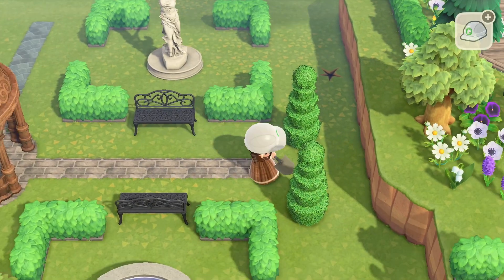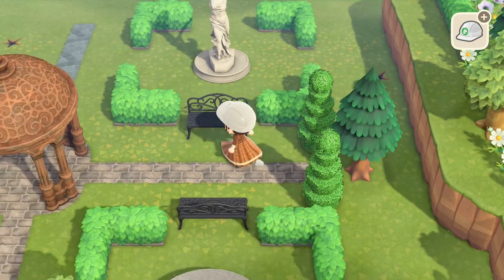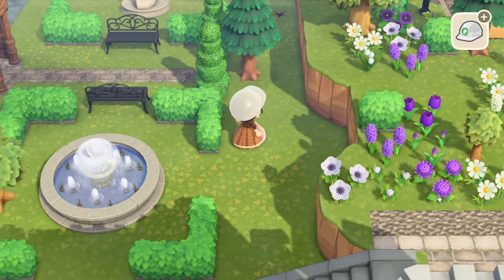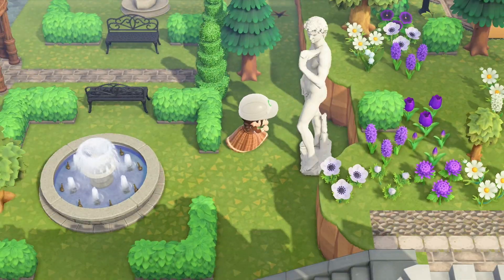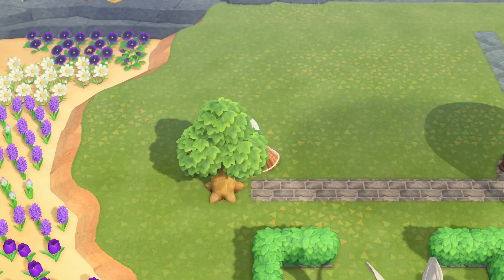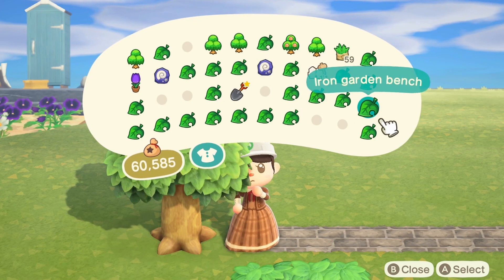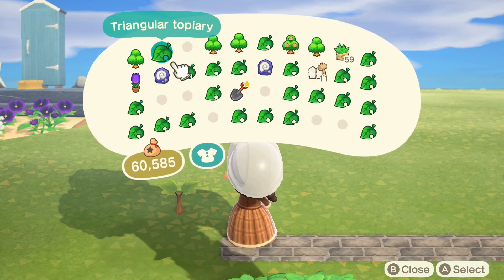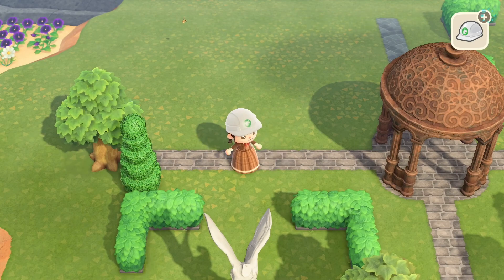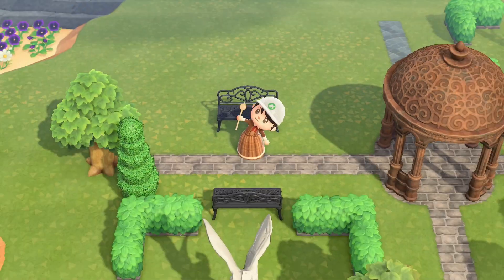I added some benches so you could enjoy the little nature, and I'm using round topiaries, which are very chic. I'm also adding flowers and trees to keep it natural. My idea to make it more elegant — since elegant means symmetrical, which is not something I usually like in Animal Crossing — was to cross the layout: fountains on the top-left and bottom-right, statues on the bottom-left and top-right. Cross gardens!